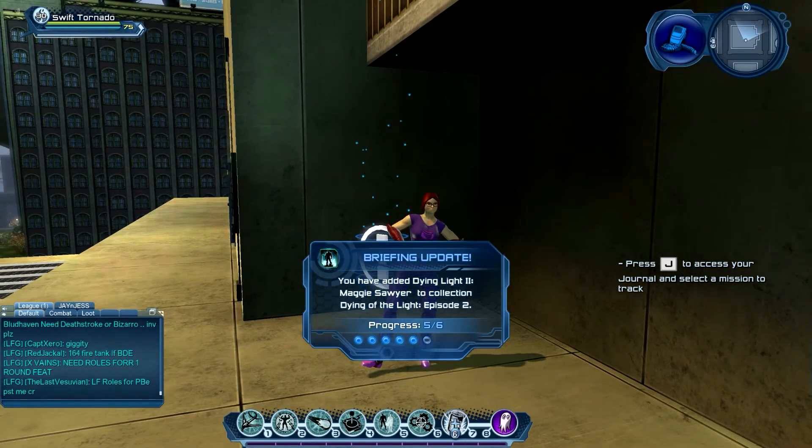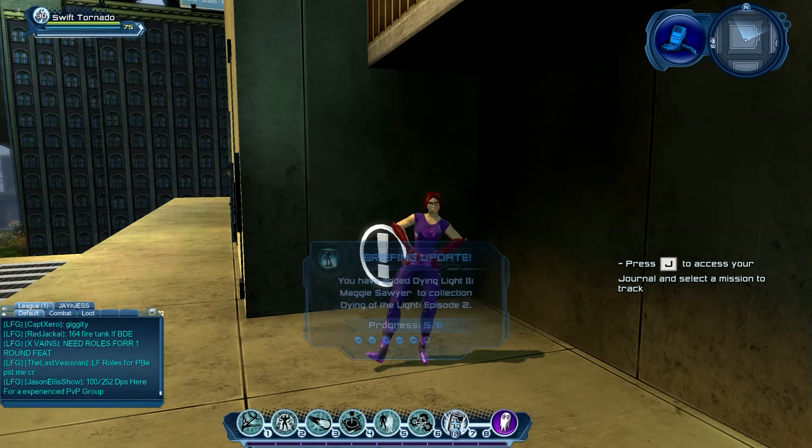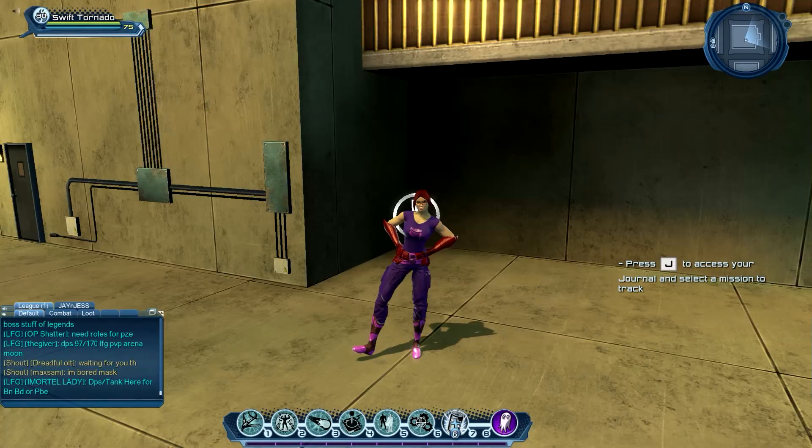This is Captain Sawyer to all science police units — all units prepare for transport of the special containment unit. Even with Sinestro's ring close to drained, his powers of fear are no joke and his forces will be looking for him. So let's focus and leave the drama at home. It's go time, people.